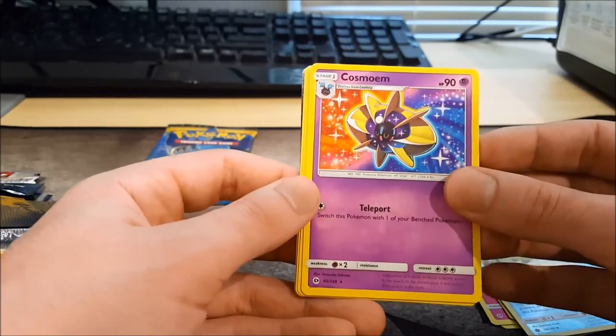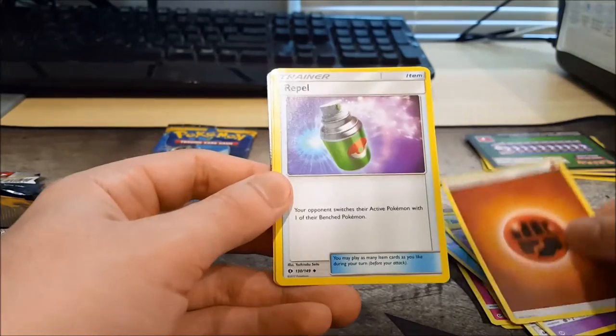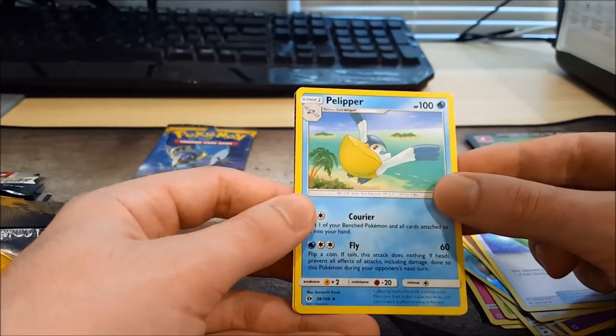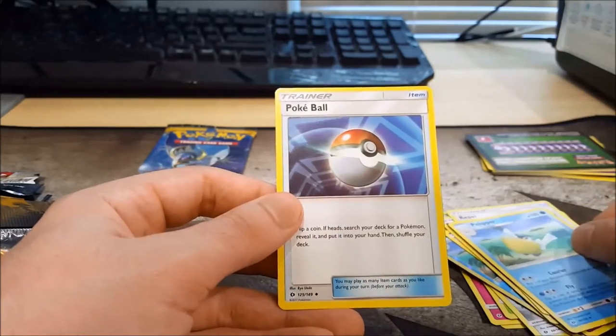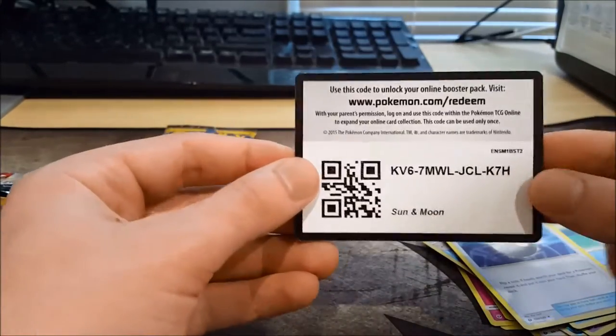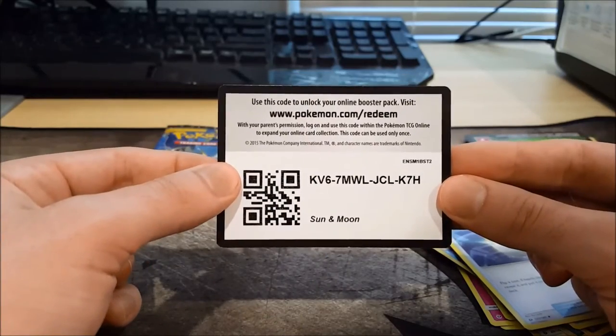Cosmium. Cosmium. Fighting Energy. Repel. Pelipper Normal — that's pretty cool. Pokeball. And to finish off we have the other code. There it is, whoever would like that, go for it.